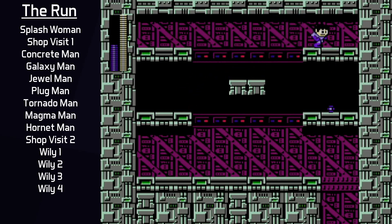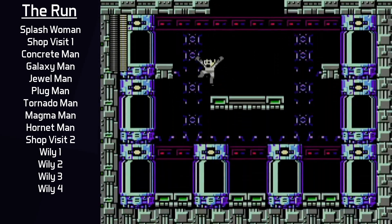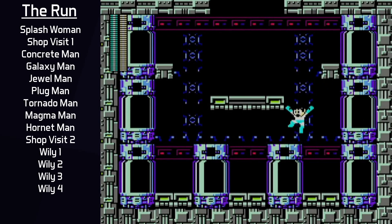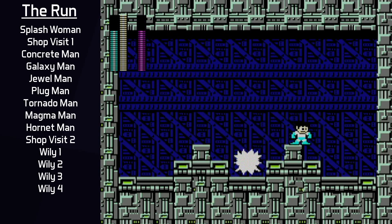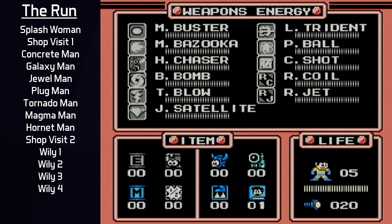Wily 4, just like other challenges in this series, is the hardest stage — the refight stage. The stage begins with some platforming and Concrete Shot usage, but with careful play it is always consistent. The refights can be fought in any order, but because the M-Tank is going to be used at the end of the refights before the final fight, a nice strategy is to do Plug Man's fight late in case Jewel Satellite is accidentally used up, so the M-Tank can restore it during that fight. I typically start with Galaxy Man since Concrete Shot is already equipped, then go counterclockwise with some exceptions. Refights went well — after Concrete Man, the M-Tank is used to most importantly restore Concrete Shot, Black Hole Bomb, and Tornado Hold, all of which will get used.